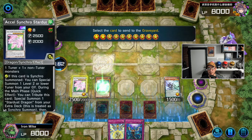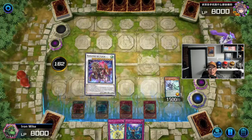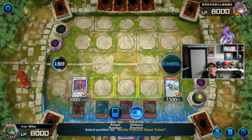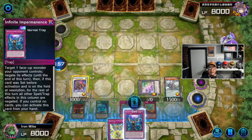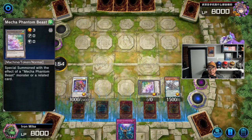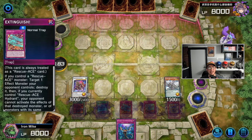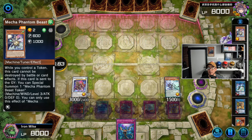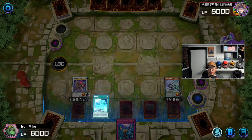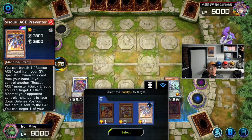We're going to have two omni negates — this board is disgusting. If we had already used one of our cards we could have had an Imperm as well, but we only had one spot left in our zones. Look at this board — we have so much nastiness. We just have to play through whatever the opponent has now.